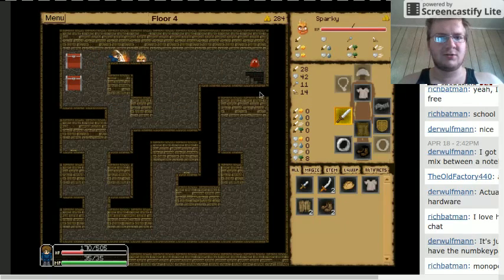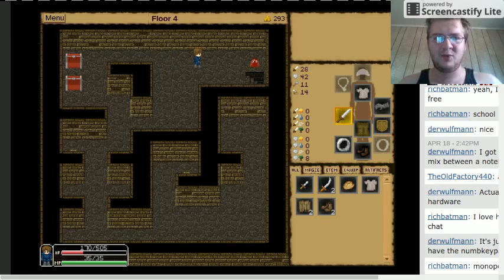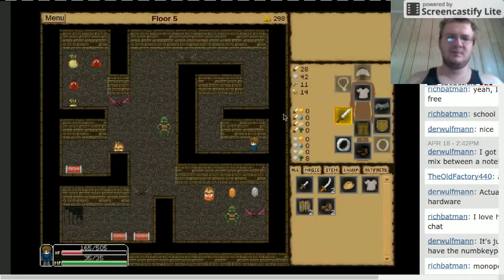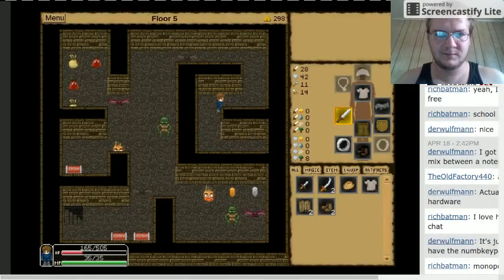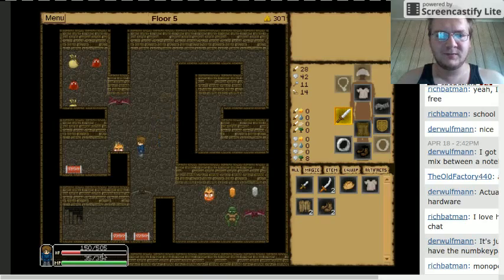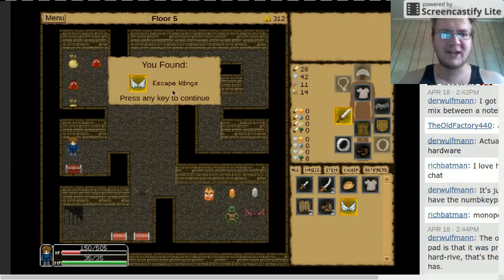Defense will help you out in the long run, but what you really want is attack so you can wipe them out in one hit before they get a chance to attack. I'm a little low on health right now so I gotta be careful - hopefully just kill them all off in one hit. See these purple ones - I'm just gonna avoid them for now unless I'm sure I can take one out. There we go, we got a pair of escape wings.